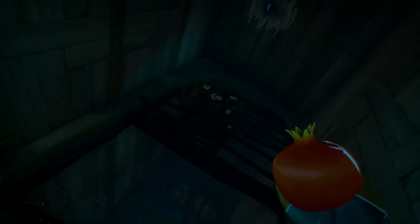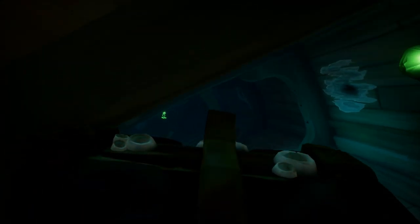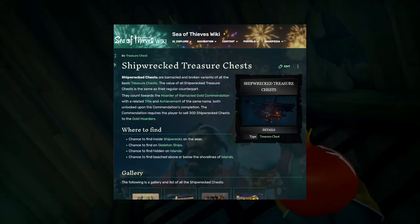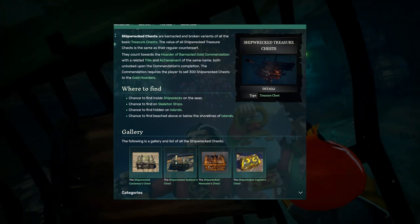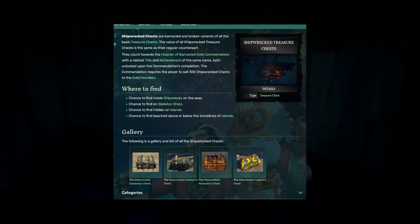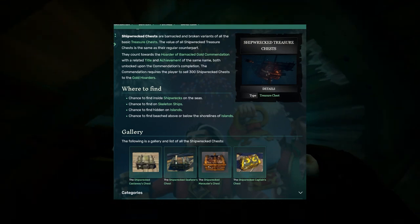What is a shipwreck chest? Shipwreck chests are chests with barnacles stuck on them, and they look kind of broken with some of the metals pulled off. These are shipwreck chests — they come in four variants. I don't have pictures of all four variants, so I'm taking them from the wiki. These pictures are from the Sea of Thieves wiki; I'll leave a link in the description to that page.